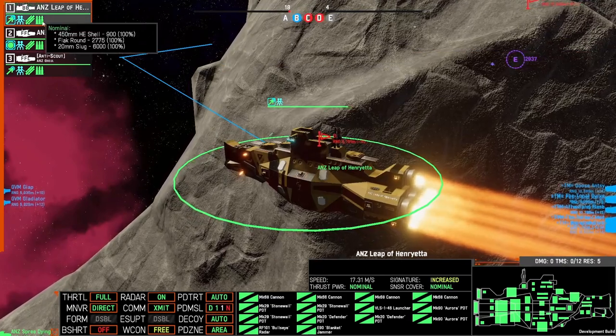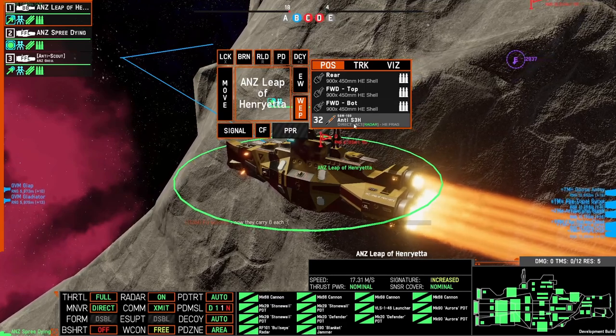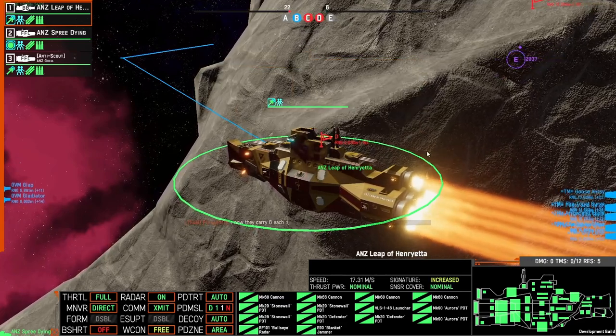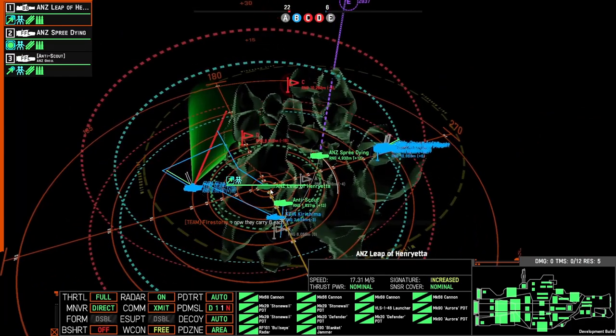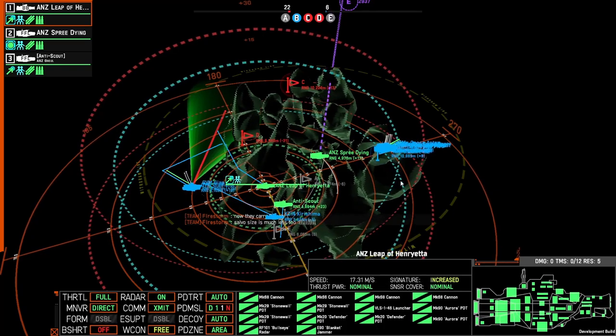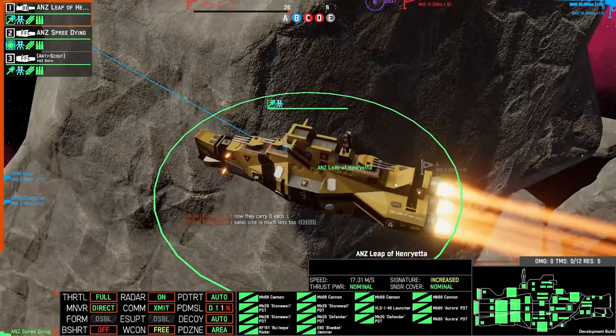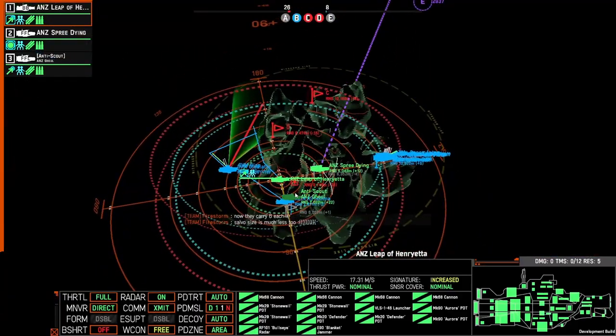We have point defense missiles on this. I've only got the point defense set as anti-size-3 hybrid. So I'm hoping to deal with all size 2s just based on the internal stone walls, defenders, and auroras. And then I'm hoping to deal with size 3s simply with the anti-missile missiles.